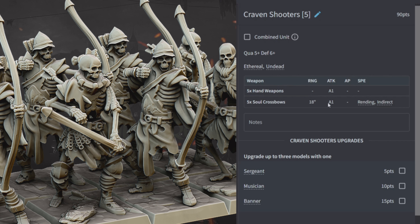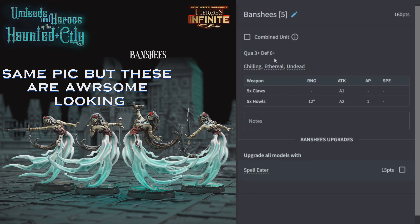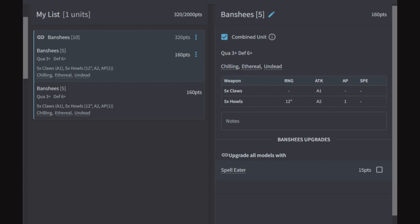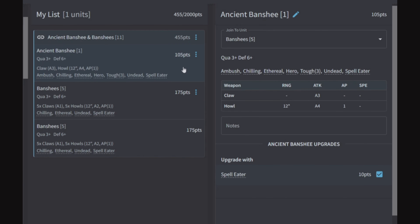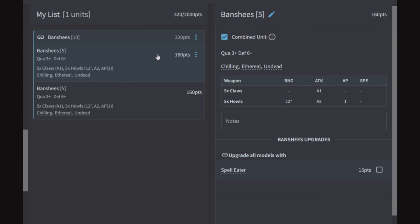Banshees: 160 points, quality 3, defense 6. They have Chilling, Ethereal, and Undead with claws for one attack each and Howls for two attacks AP1 at 12 inches. You can upgrade them all with Spell Eater. Combined for 320 points, add an Ancient Banshee for another four shots — that's 455 points for 24 shots hitting on a 3+ at AP1, one of the better shooting units in Age of Fantasy. Even without the Ancient Banshee, 320 points for 20 shots AP1 is great.